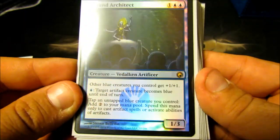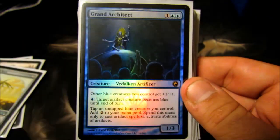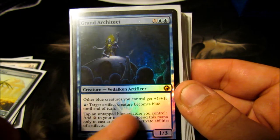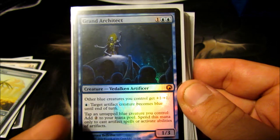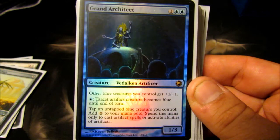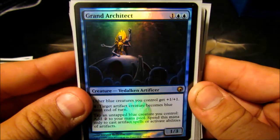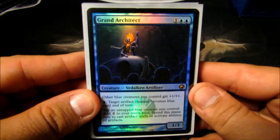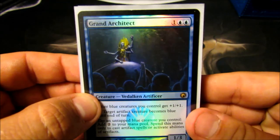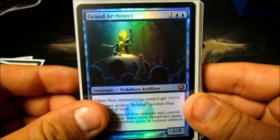Grand Architect — a three-cost 1/3. Other blue creatures I control get +1/+1, not super relevant. But his ability to pay a blue and target an artifact creature to make it blue until end of turn is nice for his third ability, which lets me tap any untapped blue creature I control to add two to my mana pool — and that two can only be used to cast artifacts and play artifact abilities. It lets you turn one blue mana into two colorless, which is really helpful for ramping the deck.